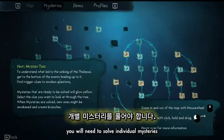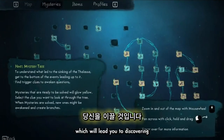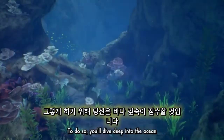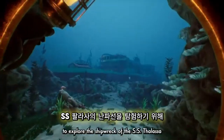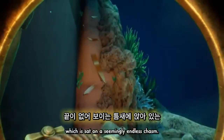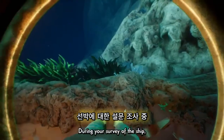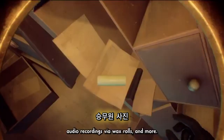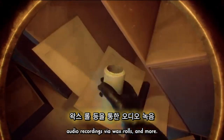To get to that conclusion, you'll need to solve individual mysteries which will lead you to discovering more about Falassa's fate. To do so, you'll dive deep into the ocean to explore the shipwreck of the SS Falassa, which is sat on a seemingly endless chasm. During your survey of the ship, you'll run into clues in expedition plans, crew photographs, and audio recordings via wax rolls and more.